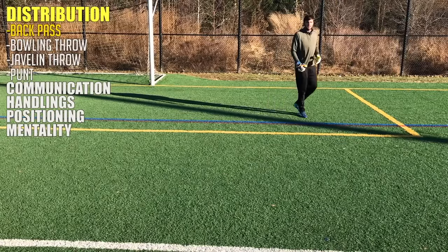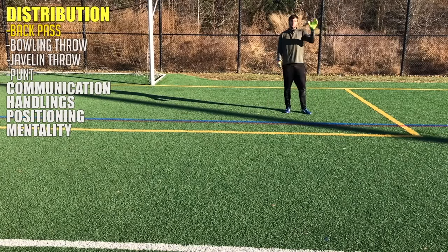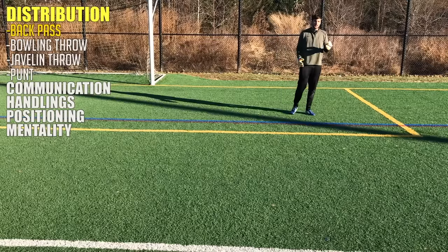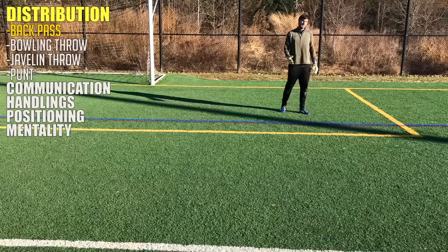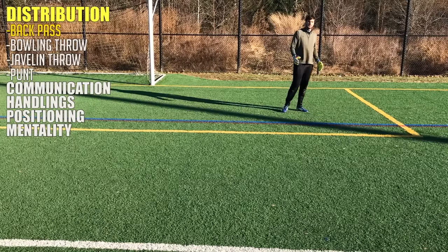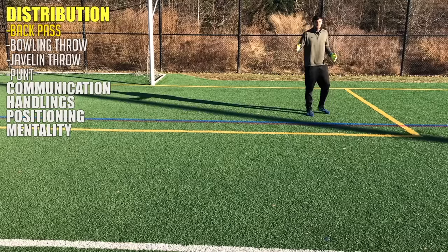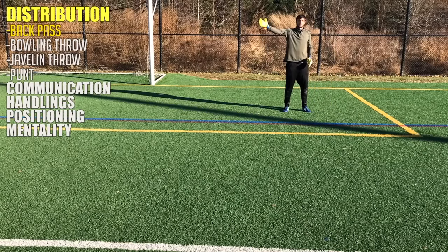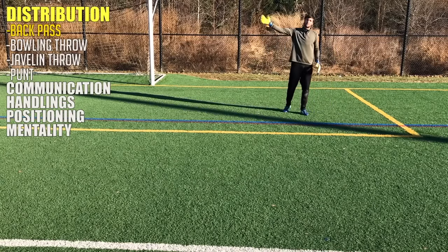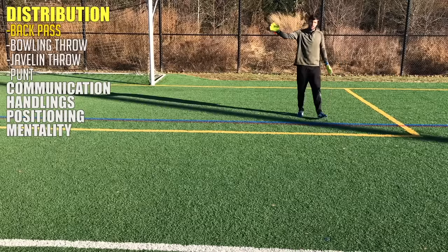The first form of distribution we're going over is the back pass. This is used when your defender has the ball with their back towards the attacking goal and they're facing you. They're probably under pressure, so they're just trying to relieve that pressure by passing the ball back to you. The first thing you want to do before you receive a back pass is just peek over to the right side, because pretty much every time you get a pass, you want to switch. If it's coming from the left, you want to switch it to the right — that's where the open space is going to be, and vice versa. You always want to find the open space and move the ball away from where all the attackers are.